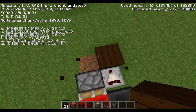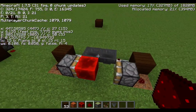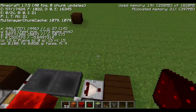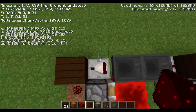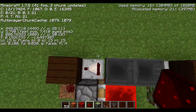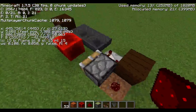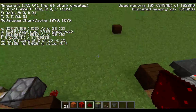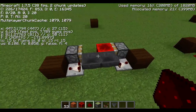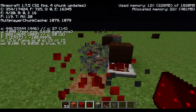If you still don't know about chunks, it's a simple fix. Just press F3, and as you move near your hopper clock you'll see the XZ chunk number changes. The easiest fix is to move the hopper clock entirely into one chunk. Otherwise, it will probably stop working — I have tested this on my island.